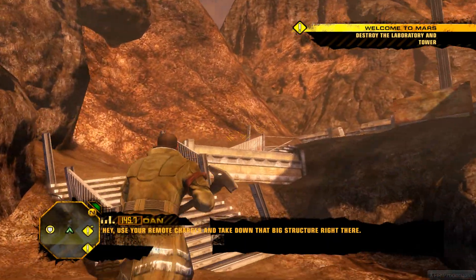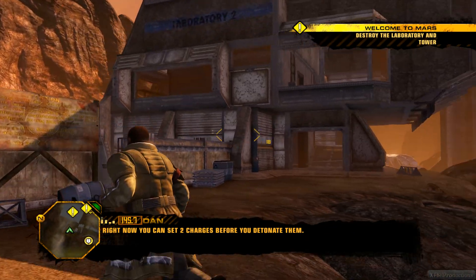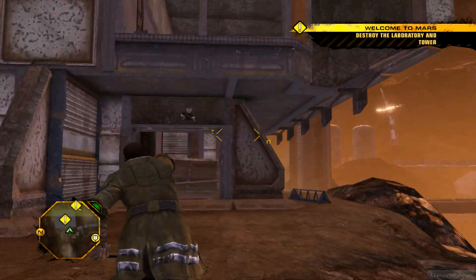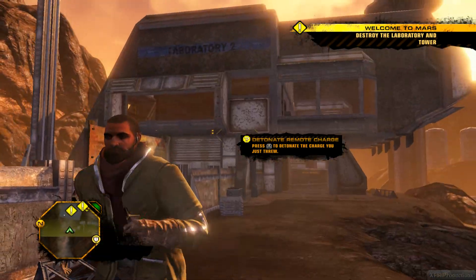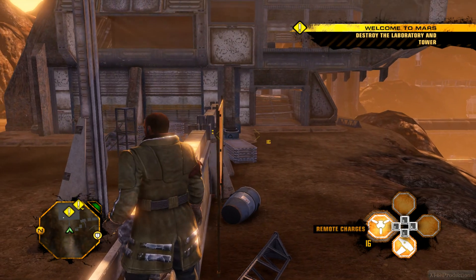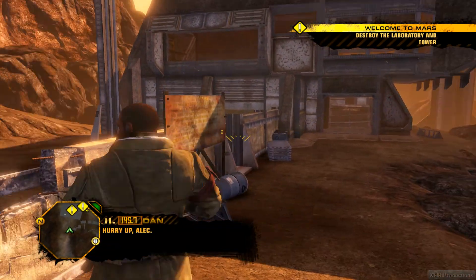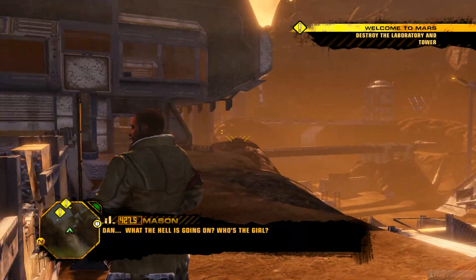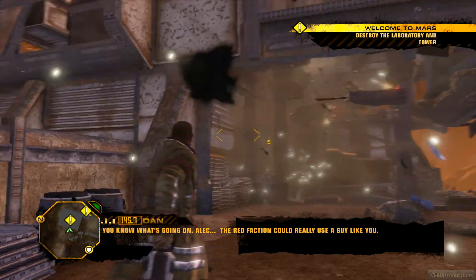Use your remote charges and take down that big structure right there. Right now you can set two charges before you detonate them. Remember you can swap weapons and still use the detonator. Press the middle mouse to detonate the charges. That didn't work — the middle mouse doesn't work. I think my middle mouse is broken. I also saw it's like left control. There we go. What the hell is going on? Who's the girl?